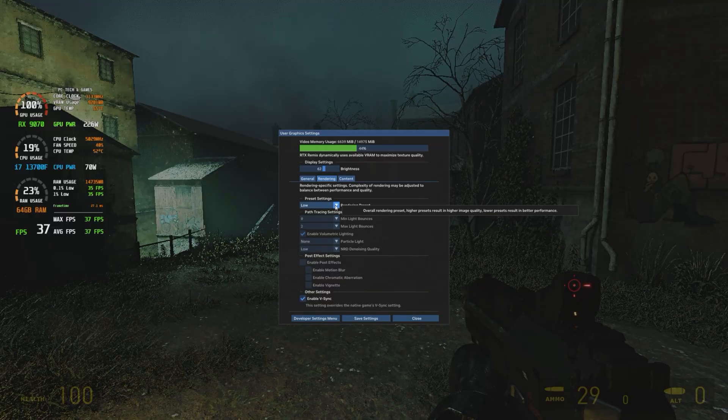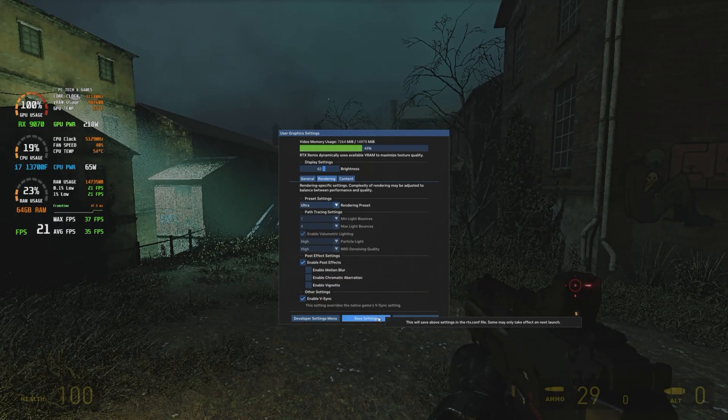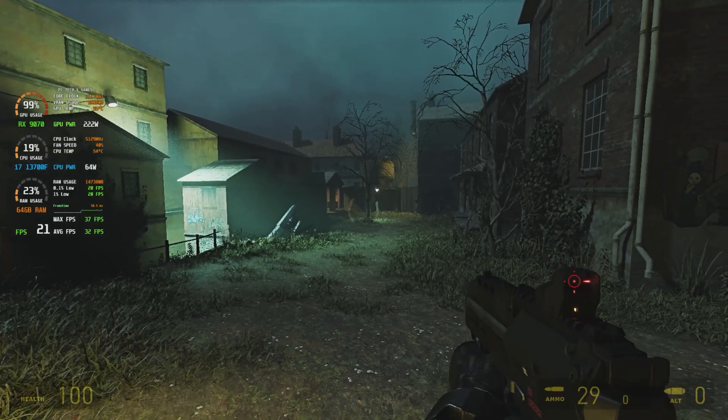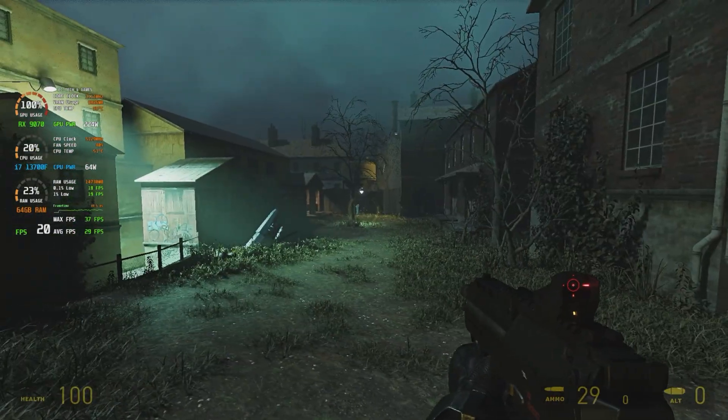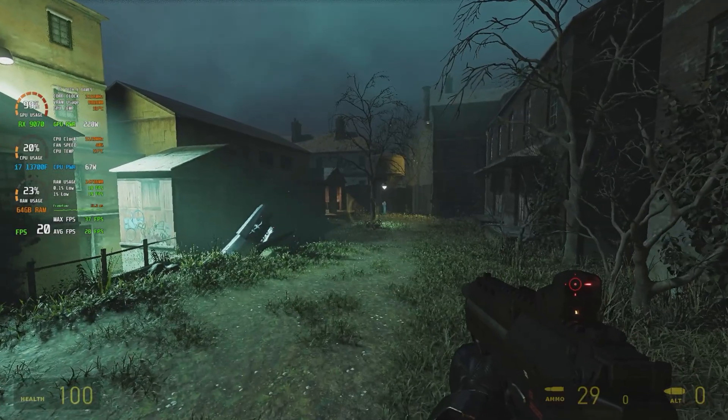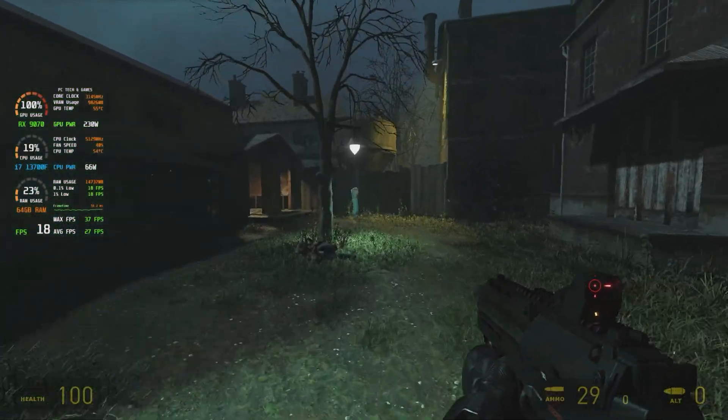Let's change that preset and go straight to ultra. It dropped by about 10 frames and it looks just awful — 19 frames per second.